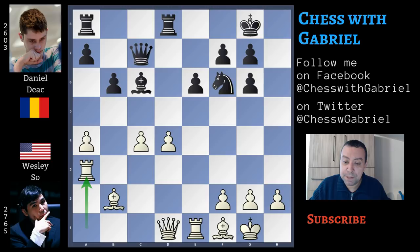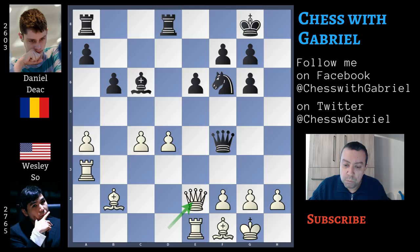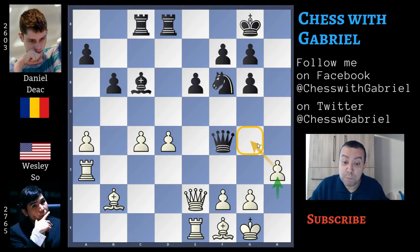Bishop to c6, rook to a3, and queen to f4 — a good move that activates the queen. Queen to e2 improves the position of the queen, and here comes rook in a, going to c8. Wesley So plays h3, and this is not a great move. Probably Wesley doesn't want the queen exchange, but the queen exchange will actually favor White. If instead of h3, White plays a5 — that is a quite good move — and Black wants to exchange the queens with queen to g4.